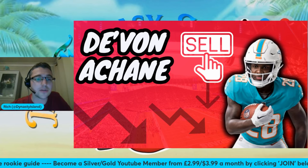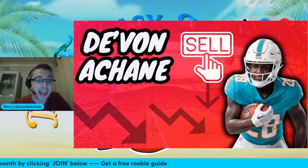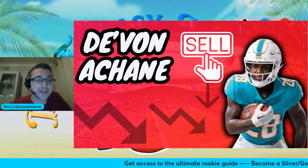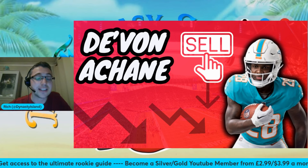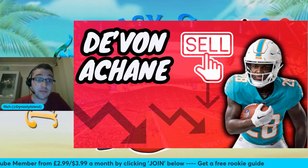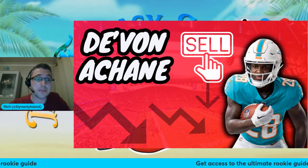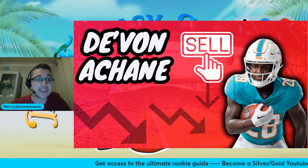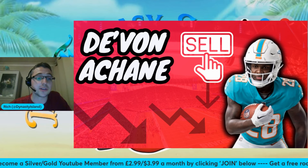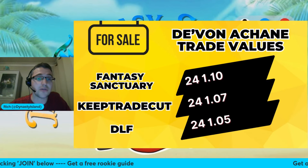Now let's move on to some sells. De'Von Achane — the ceiling is absolutely phenomenal. He scored almost 100 points in a three-week stretch in the middle of the season. However, through the other eight contests he played, he scored 90.9 points, averaging 11.4 points per game — essentially the running back 33 last year. That's not going to get it done. In best ball you can afford that boom-bust option, but in managed leagues I struggle with the trust factor. I also think this is going to be more of a committee than people realise. Raheem Mostert's not going anywhere, they drafted Jalen Wright, and this is still going to be a pass-first offense — that's where the majority of points are going to be scored, with Tyreek Hill, Jaylen Waddle, and additions like Odell Beckham and Malik Washington in the draft. So I'm nervous about what Achane can be.